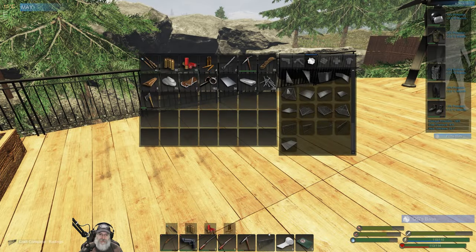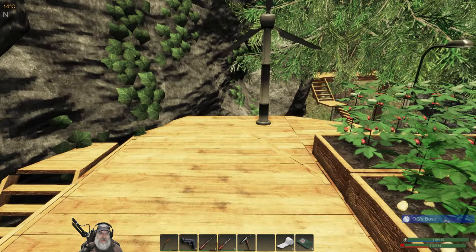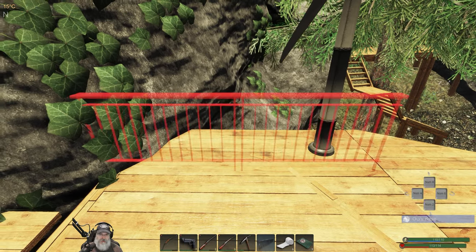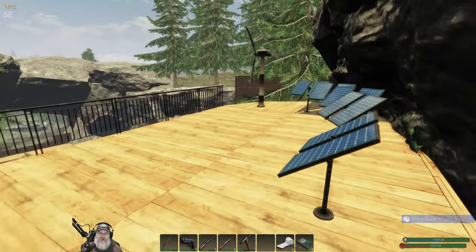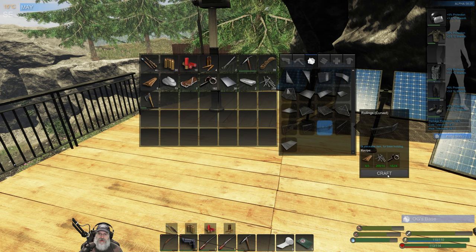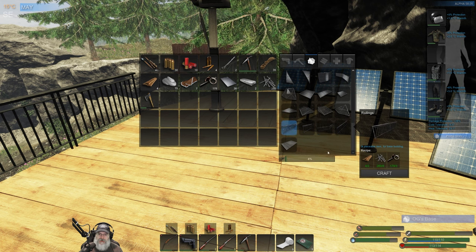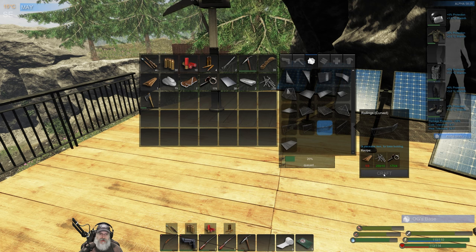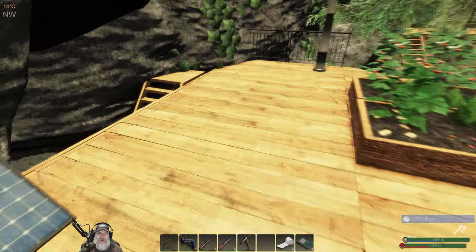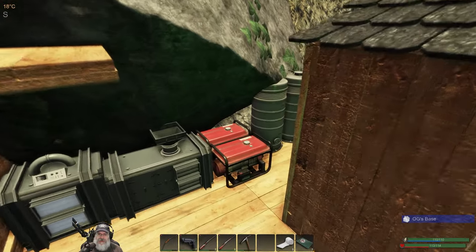Well, we're still going to want to put some over here. So that wasn't a waste. I thought I queued up these curved rails - we're going to need one more normal railing and then two of those. I thought I queued those up - maybe I ran out of boards. So let's go get some more wood and make a few more boards so we can get that last railing in.